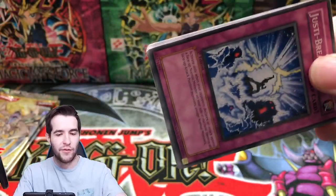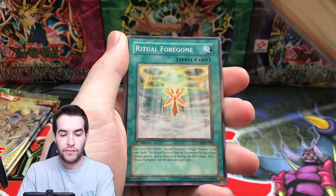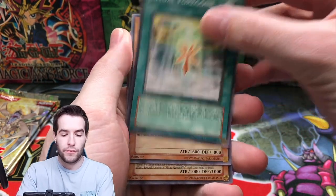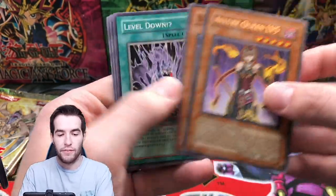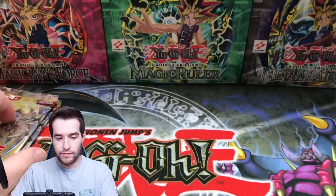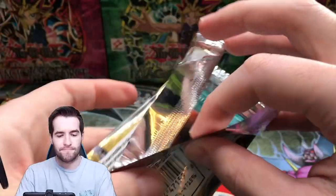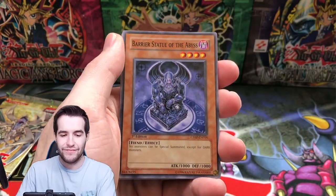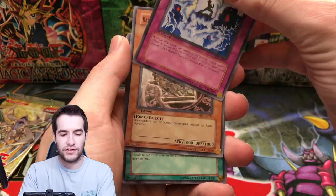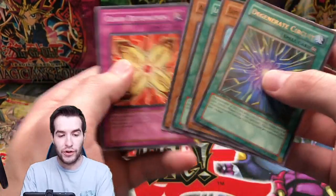Three more packs — believe. Can we break the ratio? Drought, Ritual Foregone, Allure Queen Level 5, Alien Mars. Two more packs. Let's pull something amazing — we've already kind of done that. Chain Strike, Abyss, Jesse Breaker, Drought, another Degenerate Circuit — that's a little bit weird, but okay.